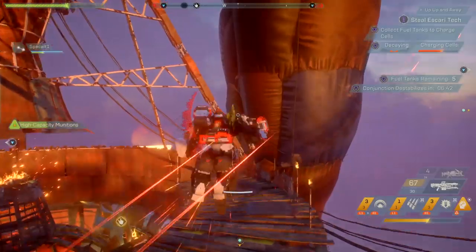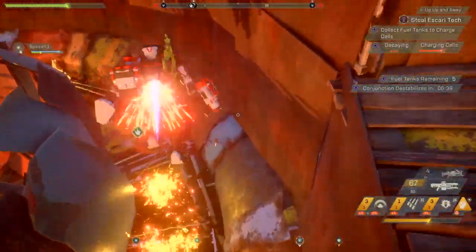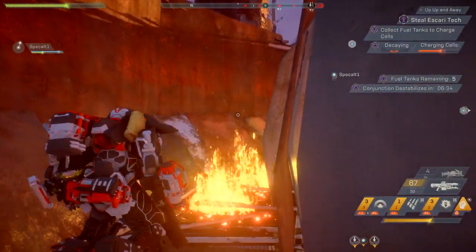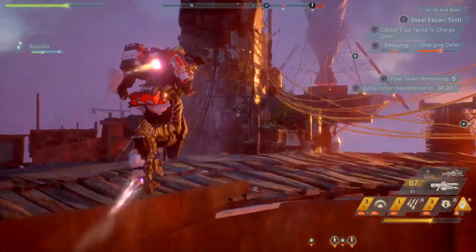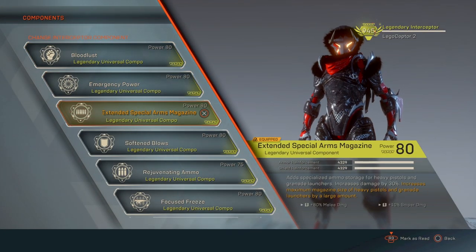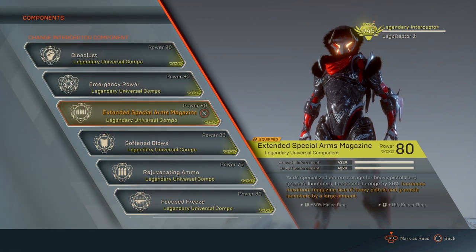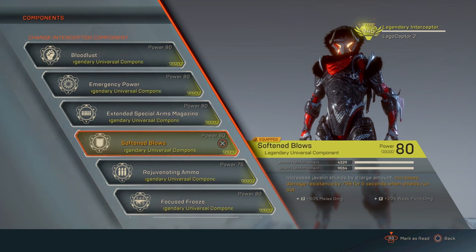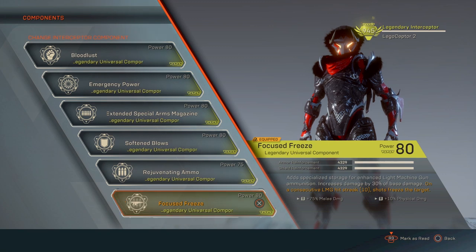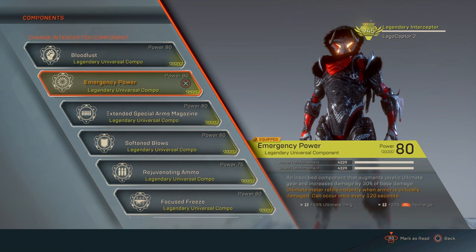Next we have your components. This is where your build diversity comes in. Do you want to be a super tank, a mix between the lot, a glass cannon, purely built on ultimate damage, a priming build, a comboing build, a detonating build? The way you play the game and the build you go with is truly at your disposal. Your only barrier of restriction is actually getting the inscriptions you need.